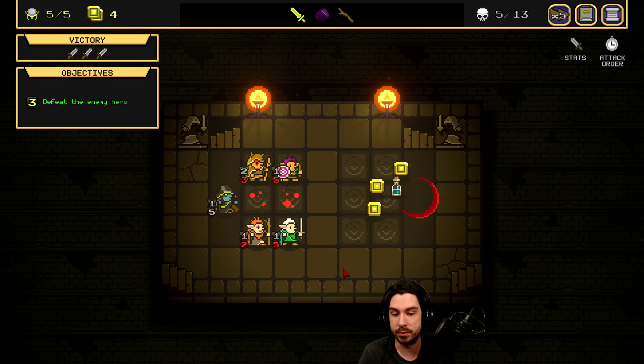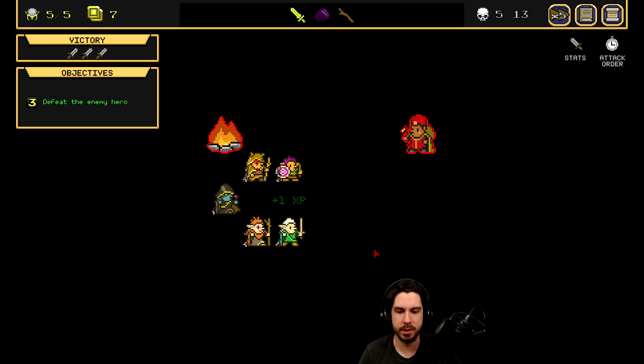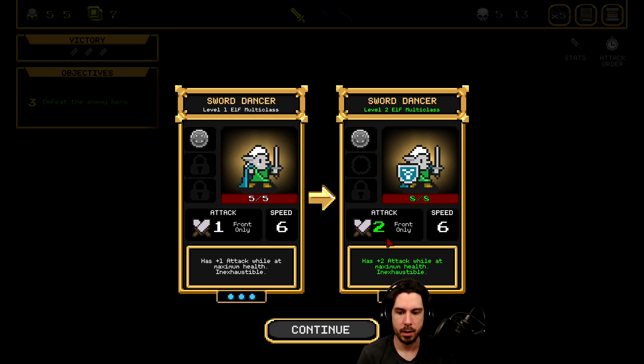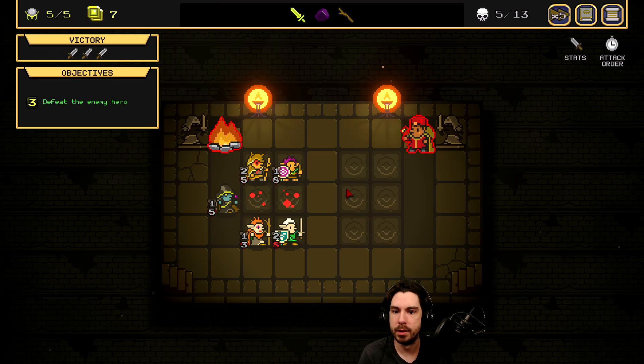Level up the Sword Dancer — let's see what they get: plus one attack, plus three HP. And then plus two attack while at maximum HP. So that means at max HP it is a 4/8. I would say that was worth the upgrade. Definitely going into the shop on this one — I like the set of characters we have right now.